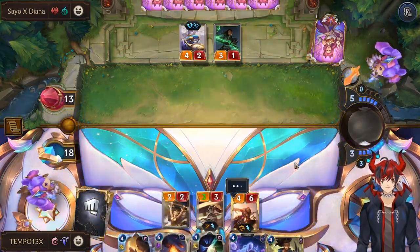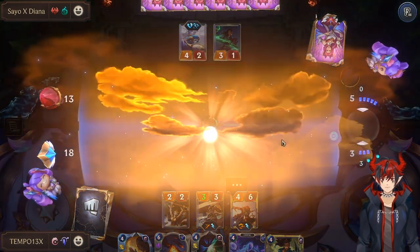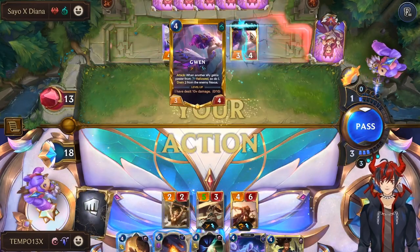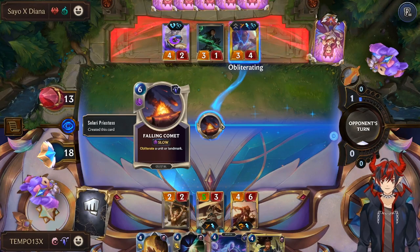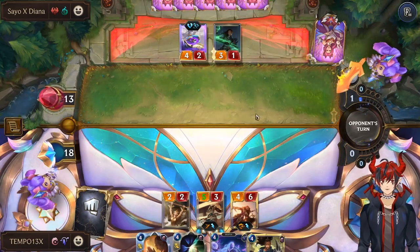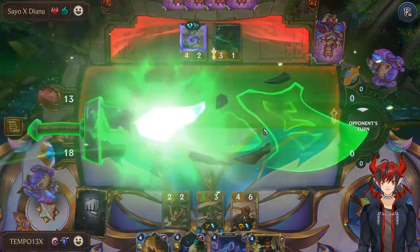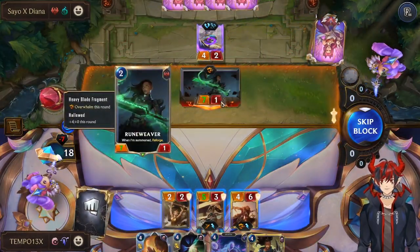Go ahead and Leona. Now we're gonna start getting out of control here. Gwen — goodbye. We're just going to use our generated removal card and get rid of it. We should have the opponent on a lockdown once we develop this Yasuo. And that's a really scary Overwhelm unit.